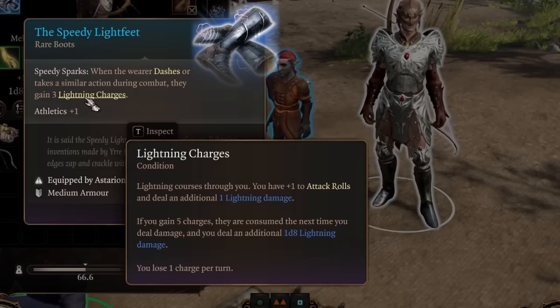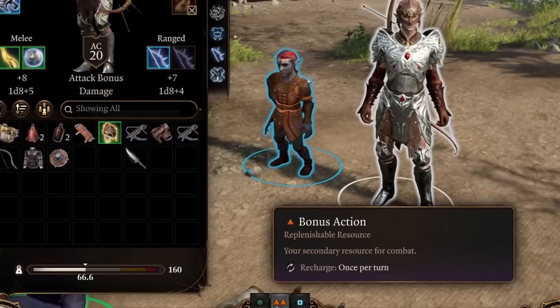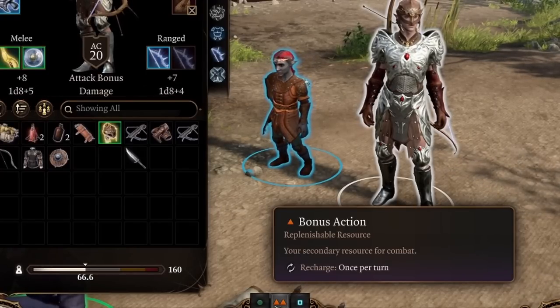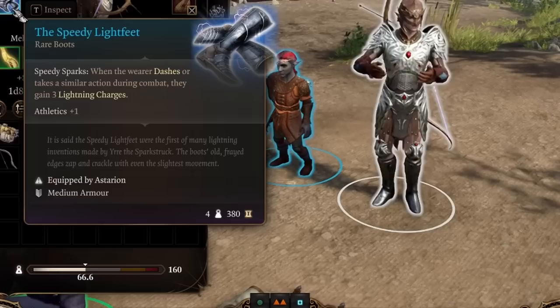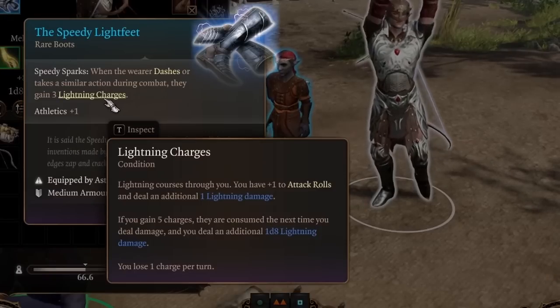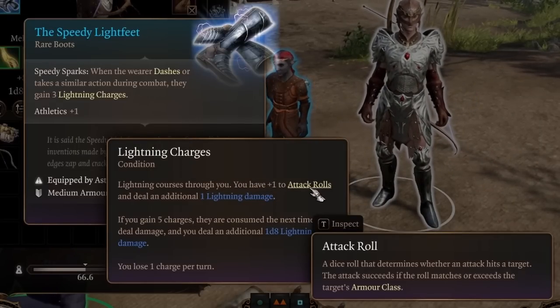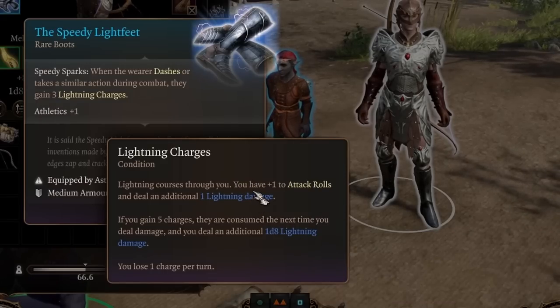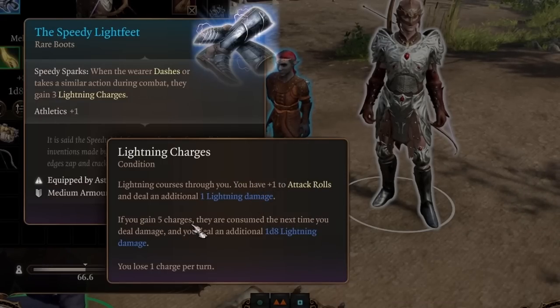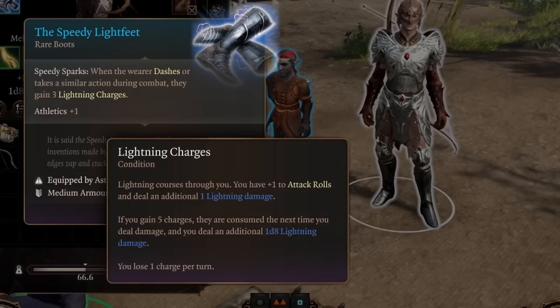As a Thief we get two bonus actions, so we can dash, hide, and sneak attack — or dash and attack twice. What are lightning charges? You have plus 1 to attack rolls, turning your weapon into a plus 1 effectively, and you deal 1 lightning damage per charge. At 5 charges they are consumed the next time you deal damage, dealing an additional 1d8 lightning damage, increasing your damage over turns.